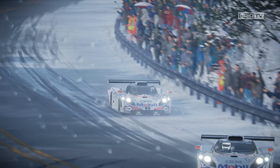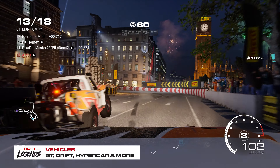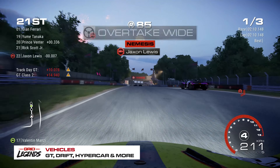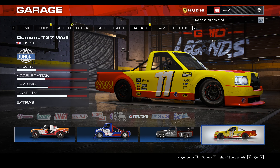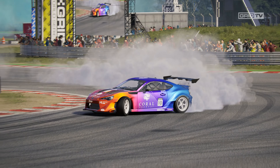Speaking of variety, you'll find a wide range of vehicles to race in Grid Legends. From the super fun stadium trucks right through to some of the most iconic hypercars in the world, there are so many to choose from – over 120 in fact, from dozens of classes. No matter which you end up racing, you'll be having fun across the nine event types, including the return of drift, elimination, and even multi-class events.